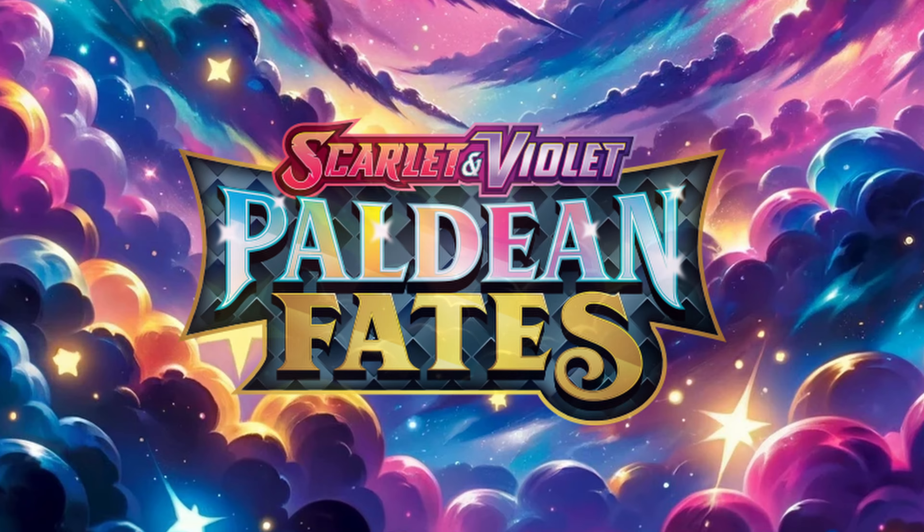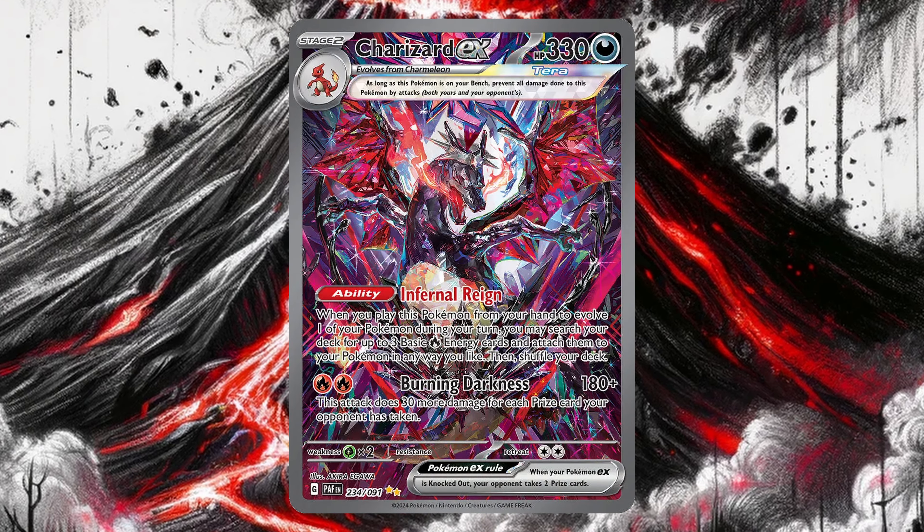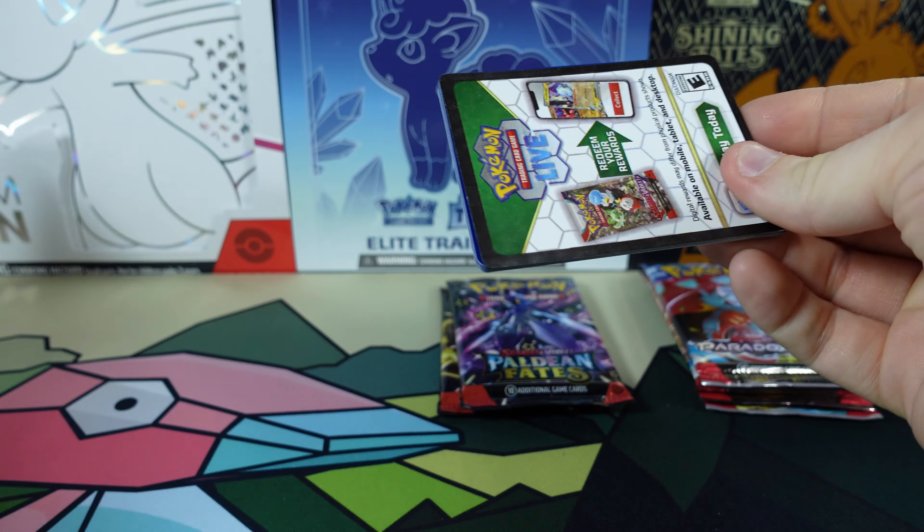We're on to some Paldean Fates. And we're looking for the Charizard out of here too. But we'll take the Mew, the Gardevoir, the Iono — plenty of stuff.